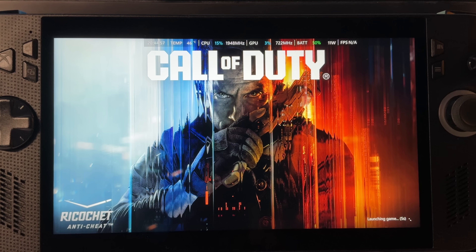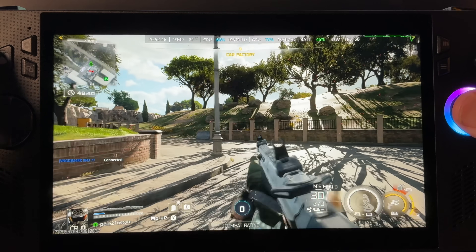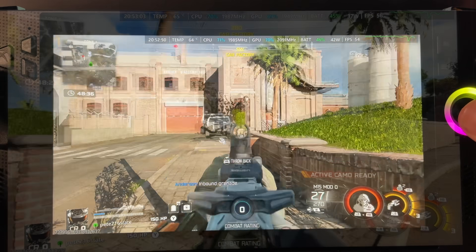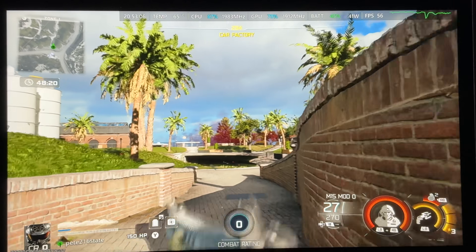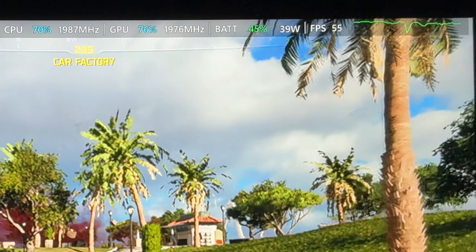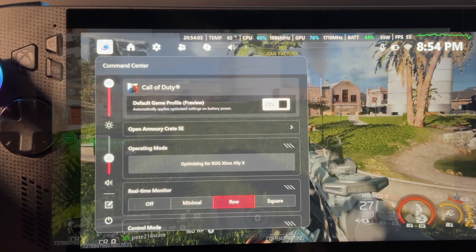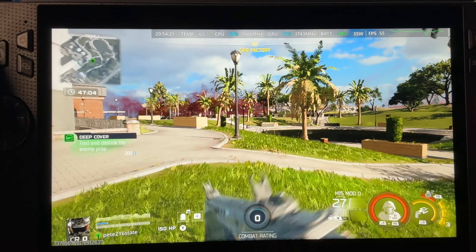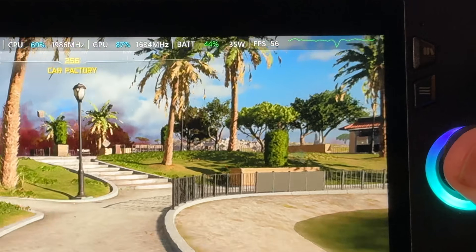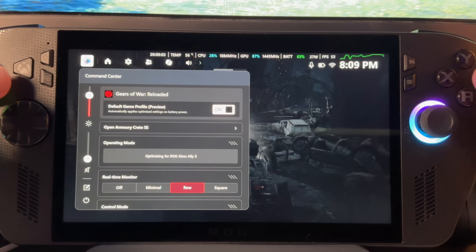Finally, let's test out the divisive title Black Ops 7. Default game profile off at 25 watts with my optimized in-game settings — frame rates are right in that smooth 55 FPS ballpark, which feels great to play. But the TDP draw is right at 39 to 40 watts, which will be a pretty huge drain on battery. Enabling the new default game profile, we're still around that smooth 55 FPS mark — but the big difference is that TDP is limited to 35 watts, giving us extra battery life while retaining the same FPS level.